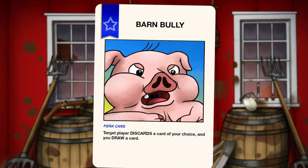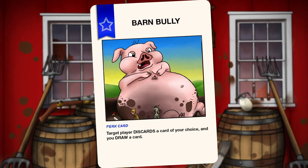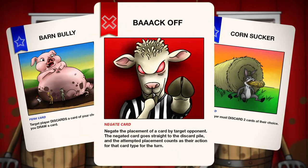Give your opponents muddy mayhem by stopping their power progression with perk cards like Barn Bully or Corn Sucker. And of course, we can't forget about the negate cards.